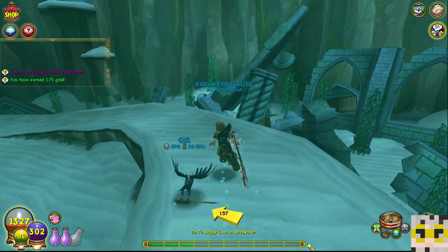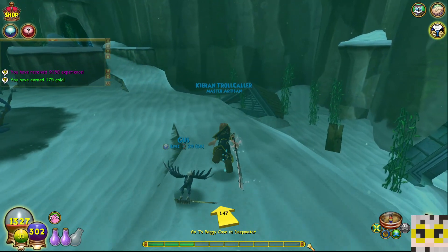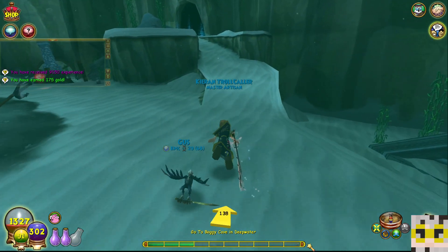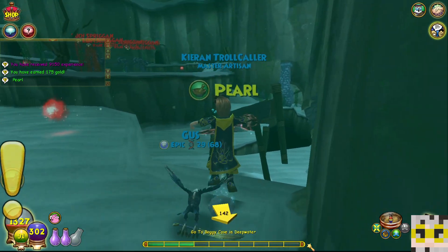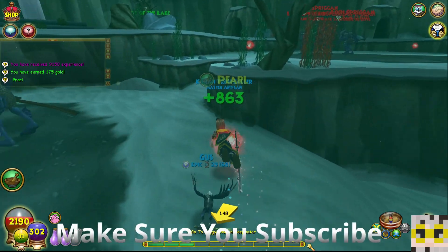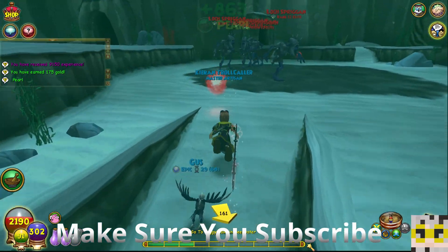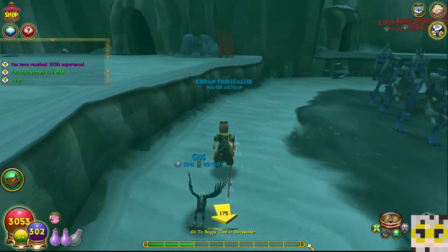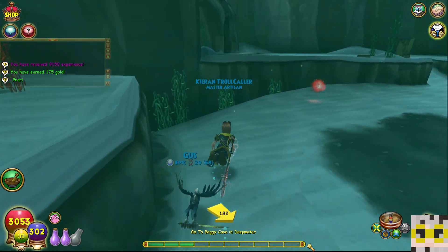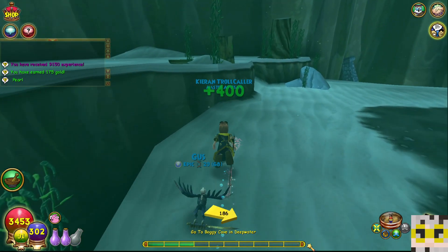I see a wisp — we need to go ahead and fill up our health. There's Pearl over there too, let's go ahead and grab it. Let's grab that one right there, and the other one too while we're at it. Guys, we've got to go to the boggy cave now.